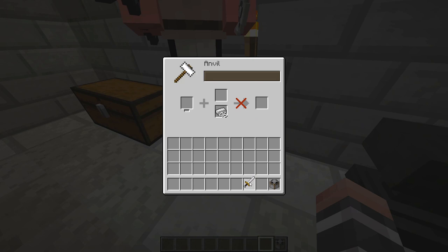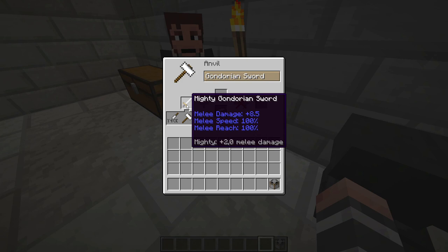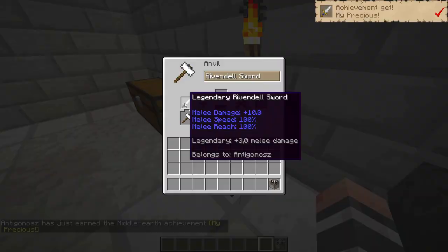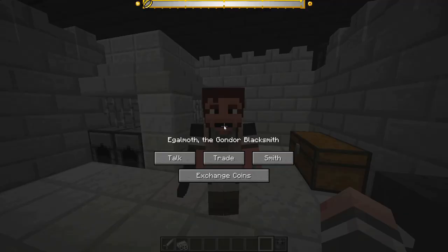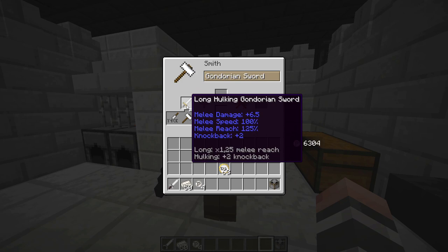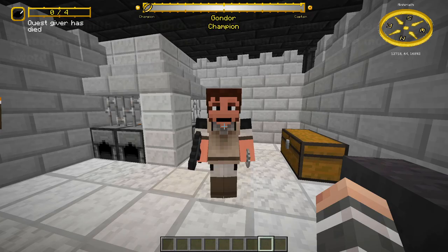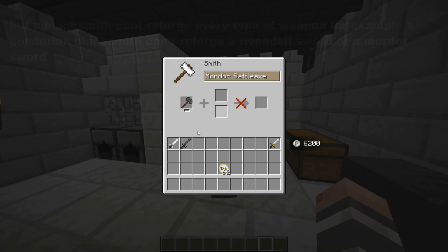You can reforge an item at an anvil, but it will cost you the materials the weapon is made out of. So if you want to reforge a Gondorian sword you will need iron, but if you want to reforge an elven sword you will need elven ingot. You can engrave your name to equipment. You can also reforge an item with a blacksmith for coins, and they will give you better reforges. To trade or smith with a blacksmith you need at least plus 50 or 100 Alignment with their faction. A blacksmith can't reforge every type of weapon — for example, a Gondorian blacksmith can't reforge a Rivendell sword or a Mordor sword. There can only be 3 modifiers on an item, with the exception of special modifiers.